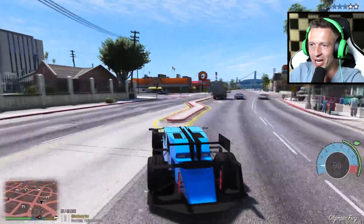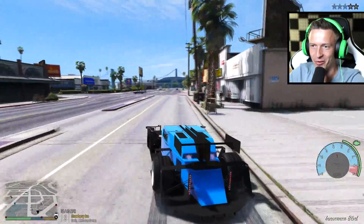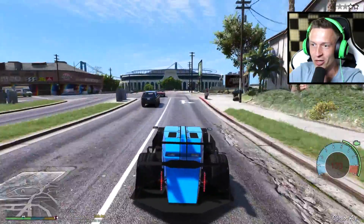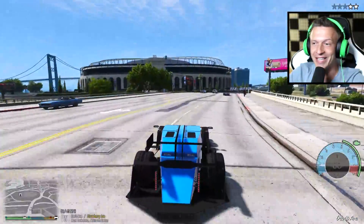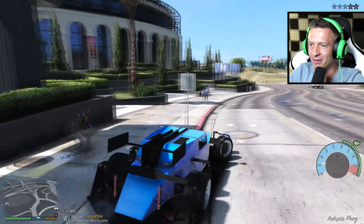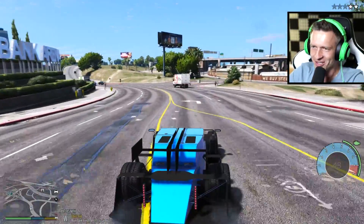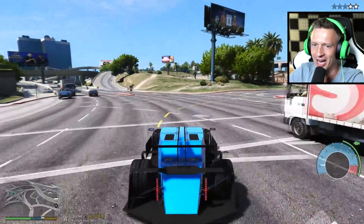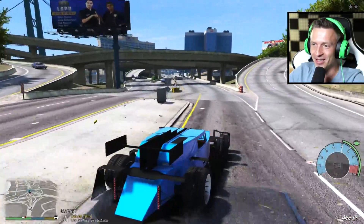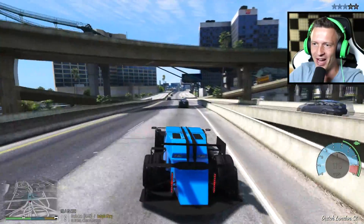Dude, I can't wait to do a top speed run at the end of today's episode. Controlling this vehicle is very tough, by the way. It just seems like I know what I'm doing, but look at that — 200 miles an hour we just hit and the tires were still spinning. I'm at a two-star wanted level and it's gonna be so easy evading cops in this thing just because it's so fast.